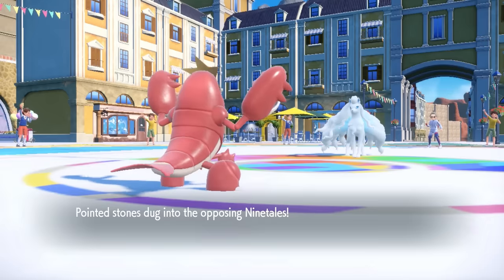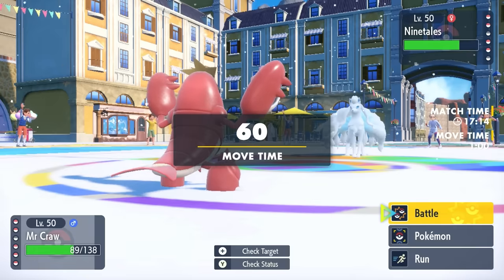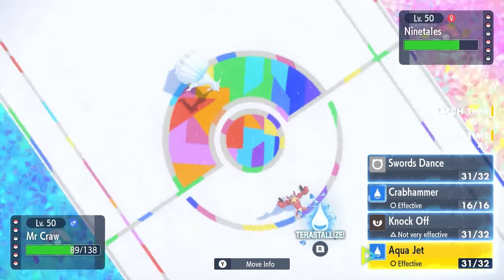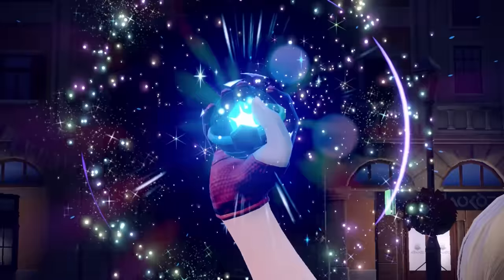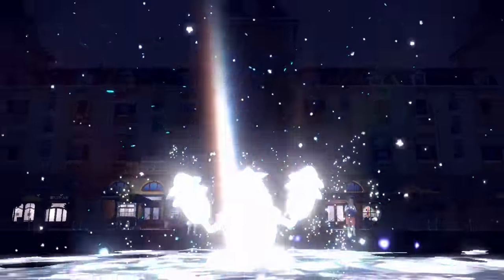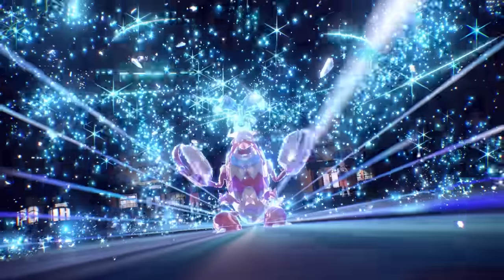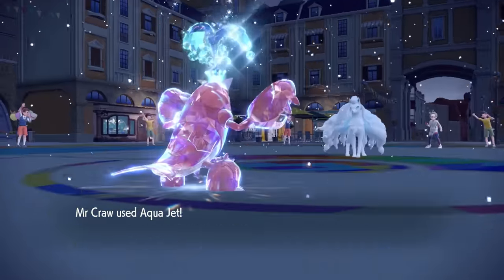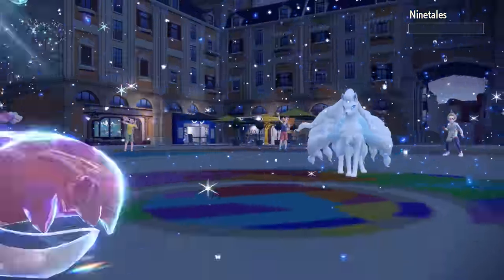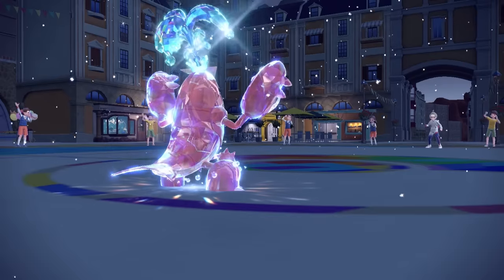They go into Alolan Ninetales — they have a team with dual weather shenanigans, obviously using this for Aurora Veil with some Sun in the back. Even though Ninetales has a 50% defensive boost, if I just go for Terra Water to marginally boost my Aqua Jet, I should be able to grab a kill. The way Tera functions with Adaptability is a little goofy, but it still results in more damage. That takes care of Ninetales, so we don't have to deal with Aurora Veil.